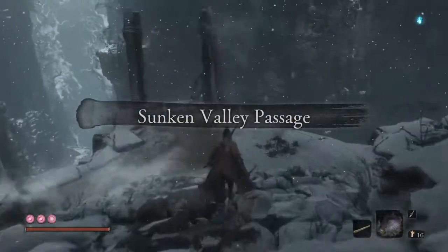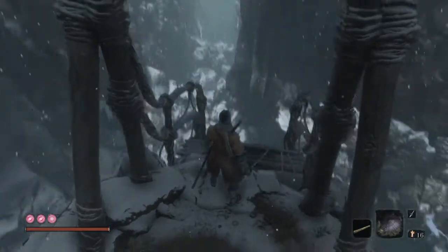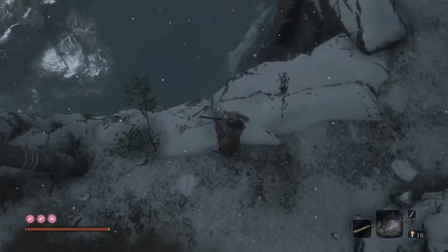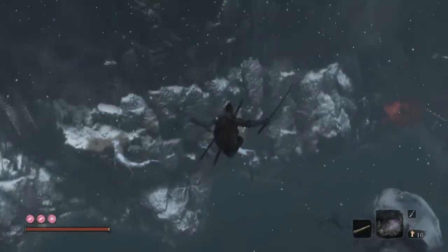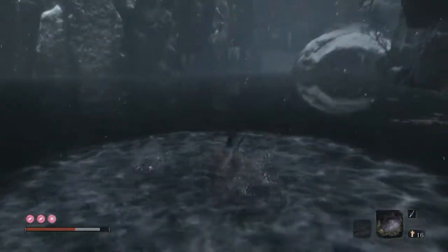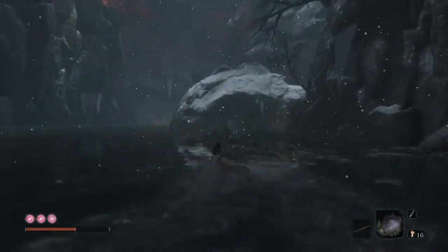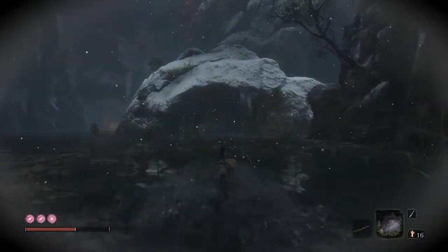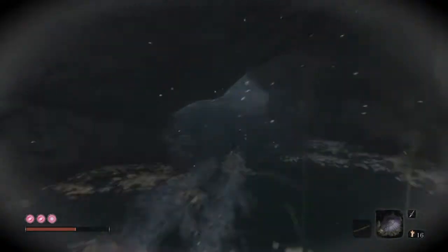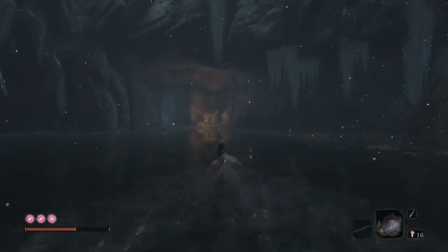When you first come out on the bridge, you're going to be knocked off by the great serpent. You're going to land in the water. Look how much health damage that does — that is ridiculous. Whenever he does a perilous attack, you see the sign come up. Use circle if you're playing PlayStation to dodge. There's a nice hidey spot right here.